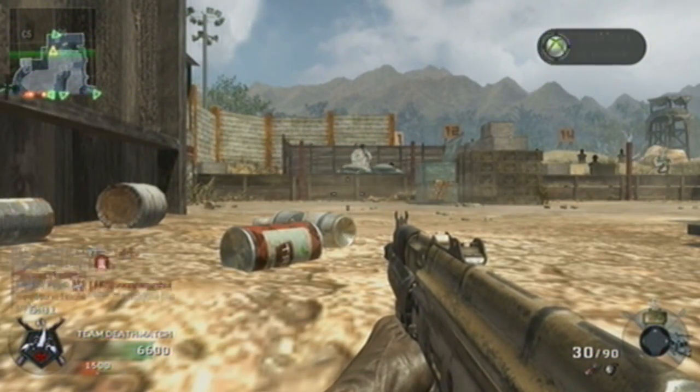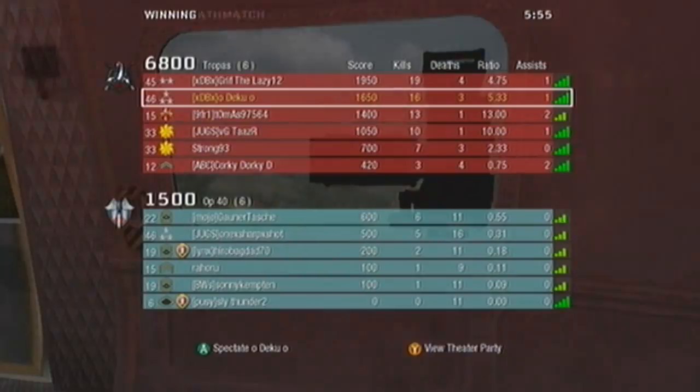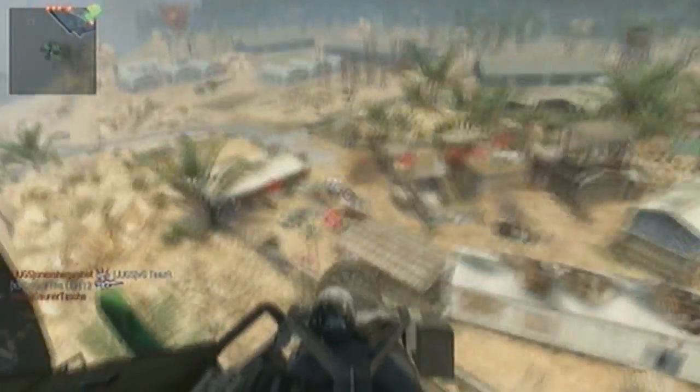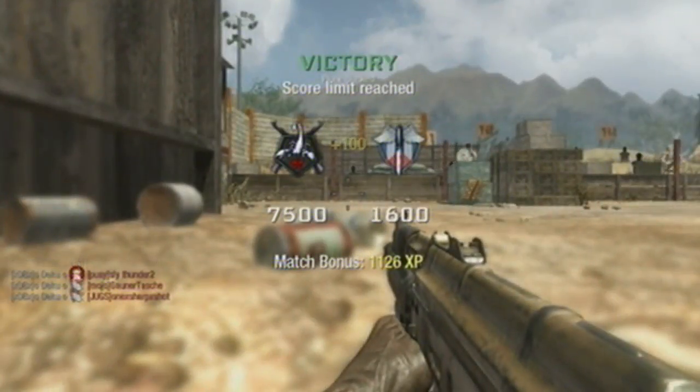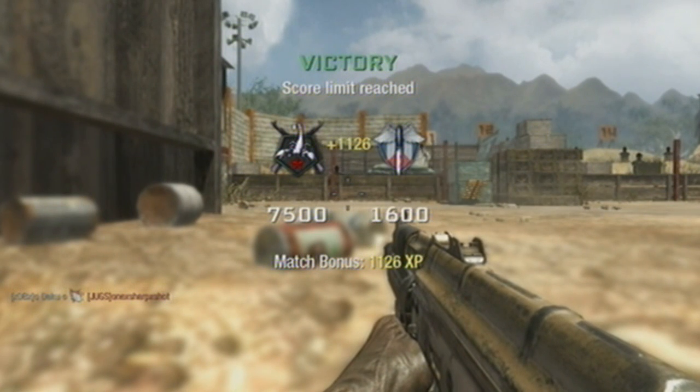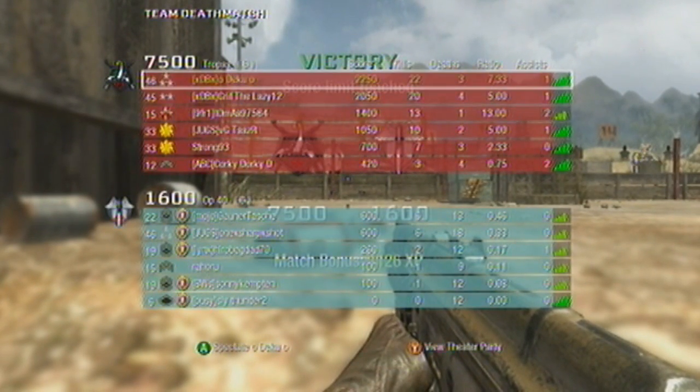So I'm just going to hide in this corner and end the match with my chopper gunner — because we've all seen this. Super quick chopper gunner and I win the match. I went 23 and 3 — well, 22 and 3. It's a pretty good score for TDM. Hope this has helped you and I hope you've enjoyed it. My name's Deku, see ya!